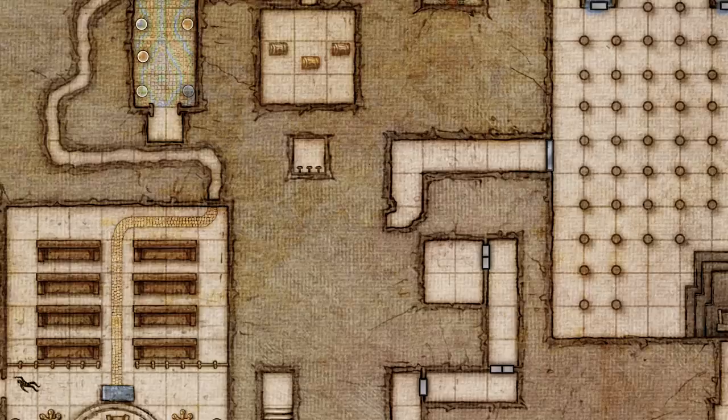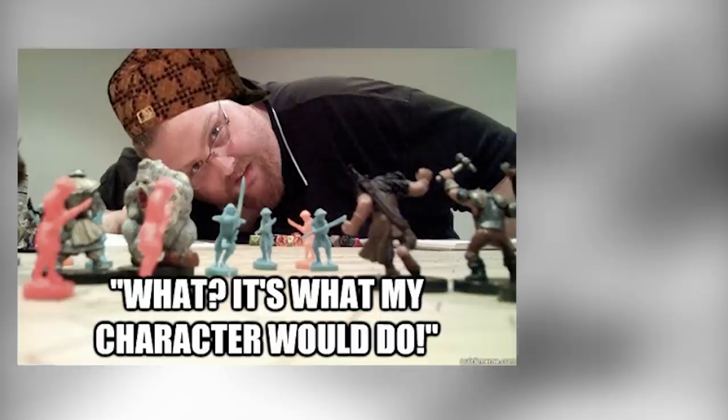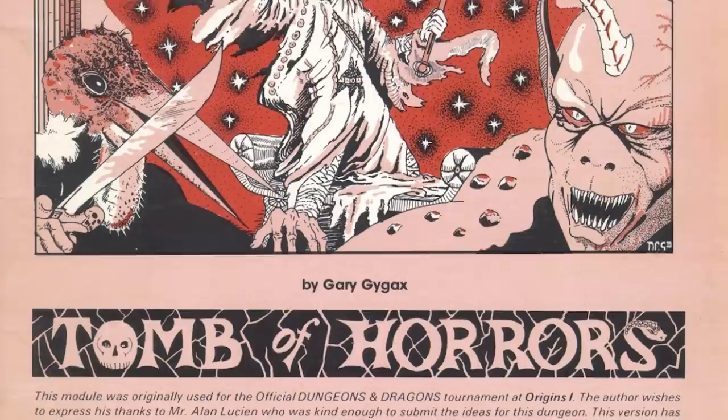Tomb of Horrors is divided up into 33 encounters, and the majority of these are trying to trick the players. The adventure was written to mess with the people playing it, not necessarily their characters. The phrase 'what would my player character do' doesn't really apply here. You are trying to outwit the module, solve the puzzles, and keep your player character alive.